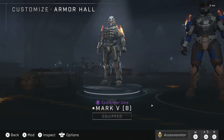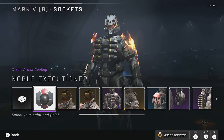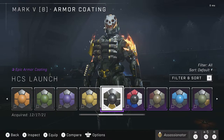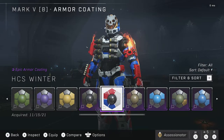Moving over to the Mark VB — most of the items you get are not for the Mark VB. The items you get for the Mark VB are mostly through the Premium Edition of the Battle Pass. So we're just going to go with the coatings: the HCS Launch Coating, which was available during the HCS Raleigh event as a Twitch drop, and the HCS Winter Coating, which is currently still available in the shop.